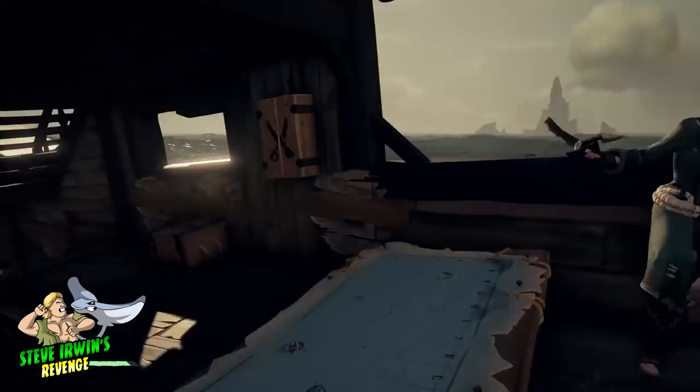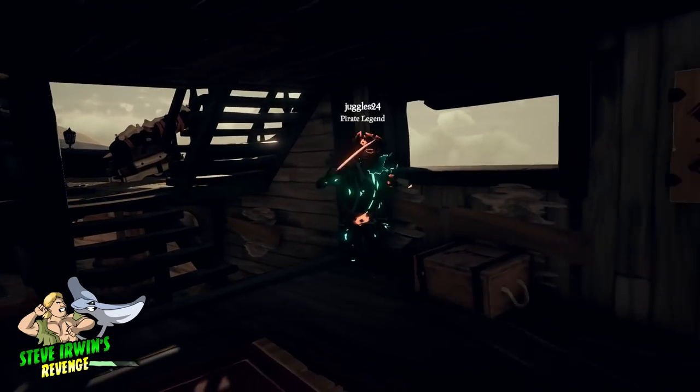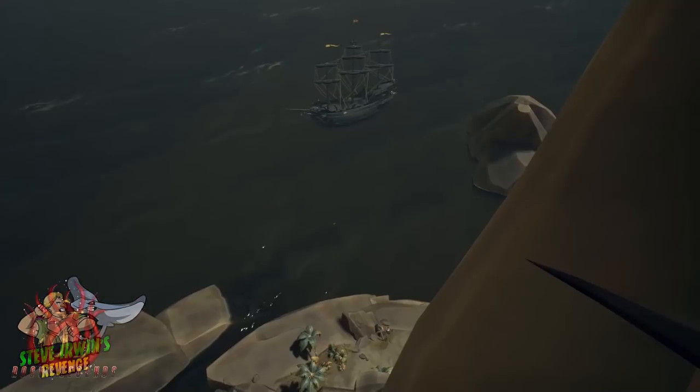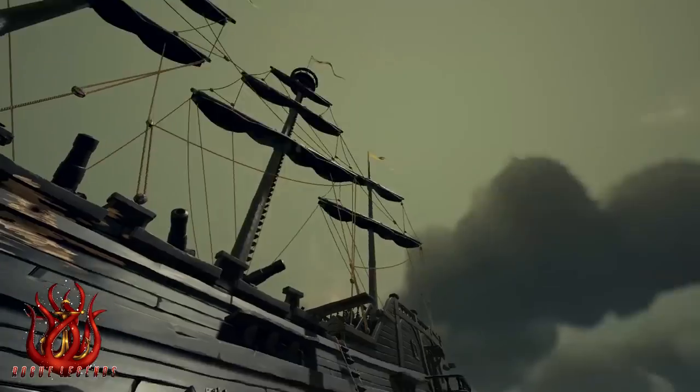The sword is arguably the best weapon in Sea of Thieves, but it clearly stands out as the most versatile. With it, you can quickly dispose of enemies, dodge attacks, and the use of its sword lunge creatively can ensure you board an enemy vessel or travel quickly to and from islands.